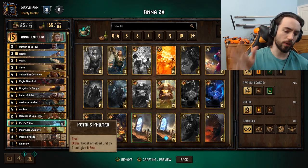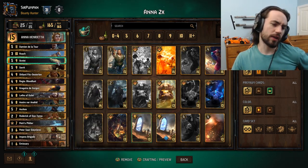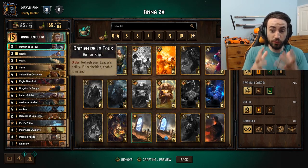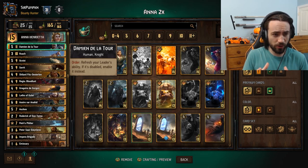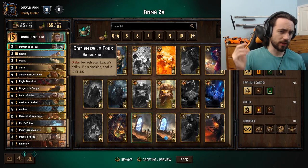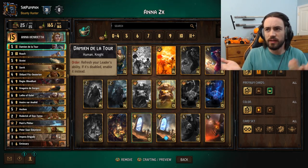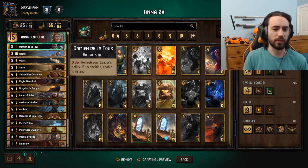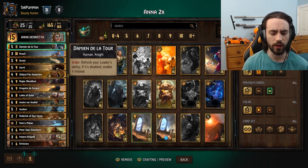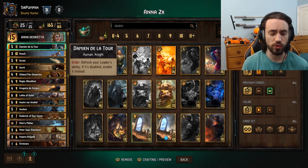The way you get around the order is Petri's Filter. We also run one Aquus just in case you don't draw Damien. It's not even just the power of Anna — the strength is not just the card you get. The Regis you pull off your opponent for eight value seems okay, but is it really worth building two extra cards into your deck to do it again? The answer is yes, because the information you get from it is so crucial.